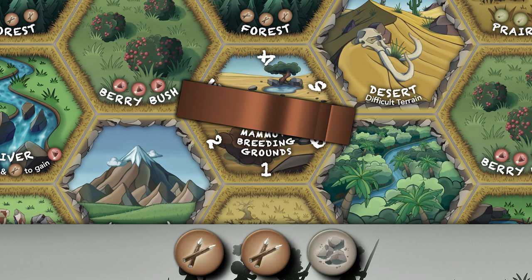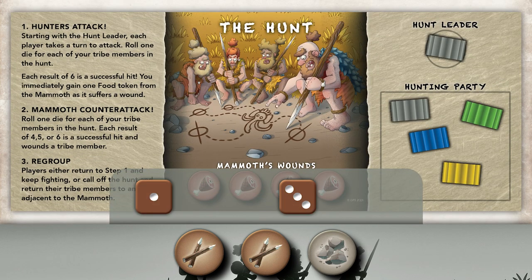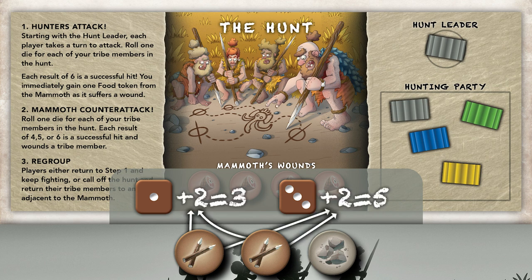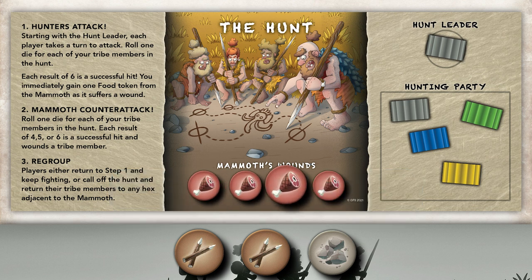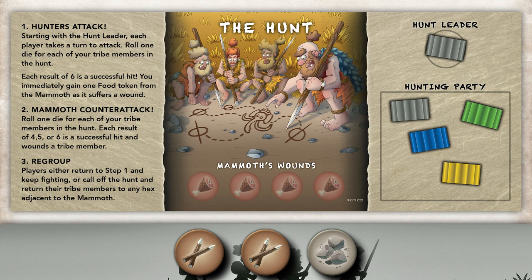Roll a die for each of your unwounded tribe members on the hunt board. Add one to each die roll for each pointy stick you are using. For each result of 6 or more, take one of the tasty food tokens from the mammoth's wounds on the hunt board. If you wounded the mammoth, each lumpy stone you are using takes another wound from the mammoth. When a player takes the last tasty food token from the mammoth's wounds track, it dies and the hunt is successful.